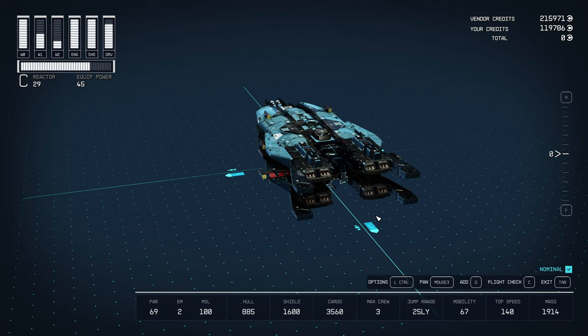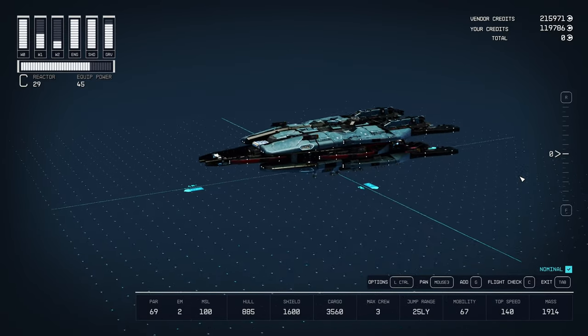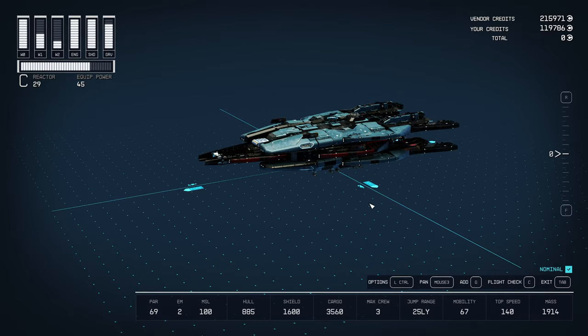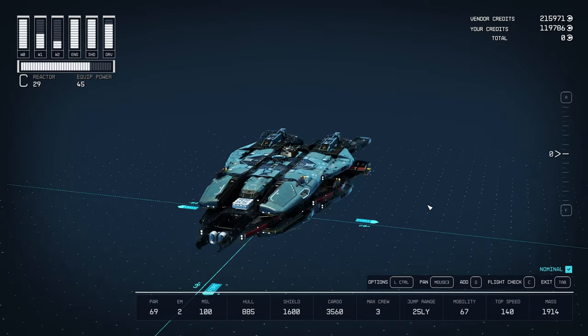Make sure you have your perk points. Find your favorite leveling guide, go kill a bunch of stuff, craft a bunch of stuff at your outpost — do what you've got to do, get those perk points and just knock it out. If you're watching this video, that means you like building ships, so go all in.